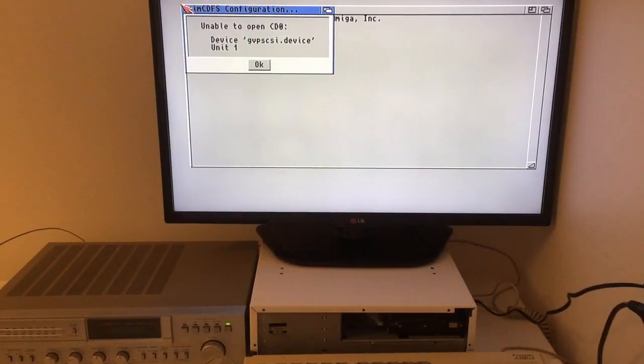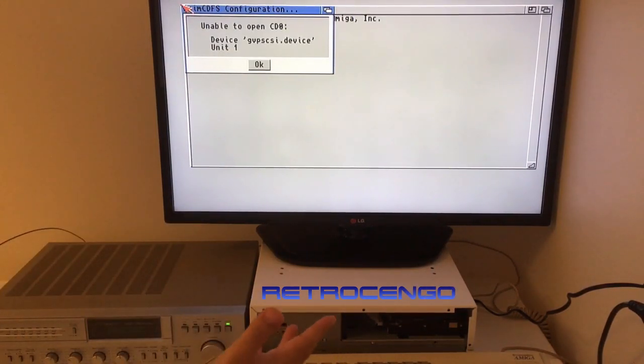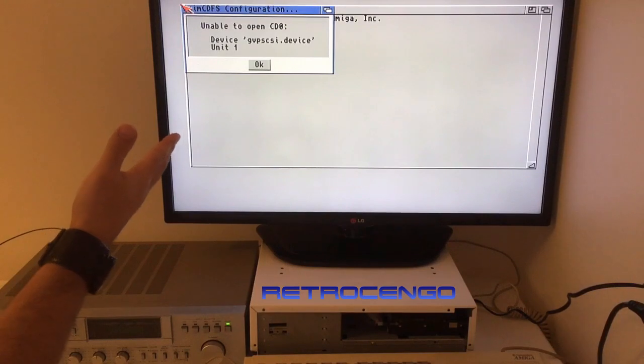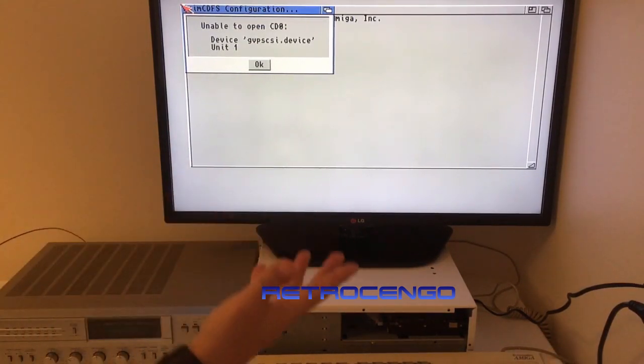Hi guys, RetroDjango here with another video. This time it's going to be about exploration of an old SCSI hard disk. I found a hard disk inside an Amiga 2000 — this one mounted here — and with that hard disk there was another hard disk, a GVP accelerator board, and as you can see, a GVP SCSI device and CD-ROM drive.